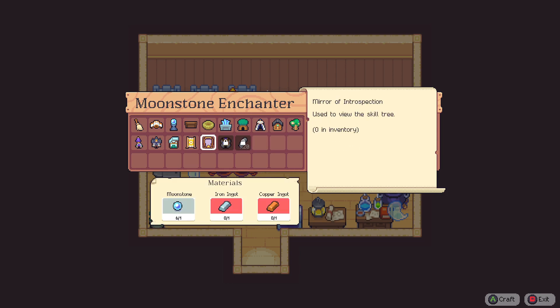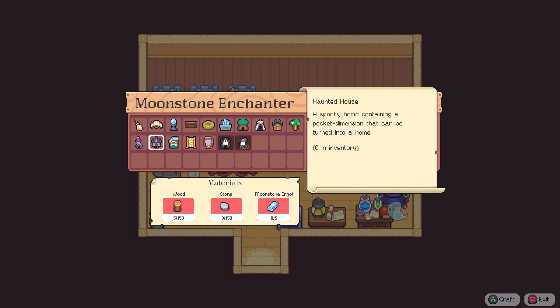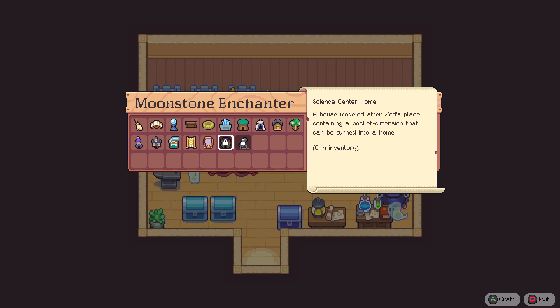The mirror of introspection we've already got. A loom used to craft custom floor tiles and wallpaper — don't need that just yet. And a haunted house — a spooky home containing a pocket dimension that can be turned into a home. And the alchemist tower — a towering abode for a budding alchemist containing a pocket dimension that can be turned into a home. These are all things we will get eventually.